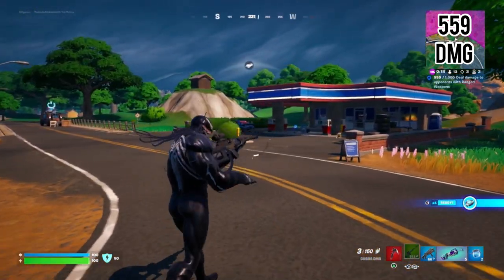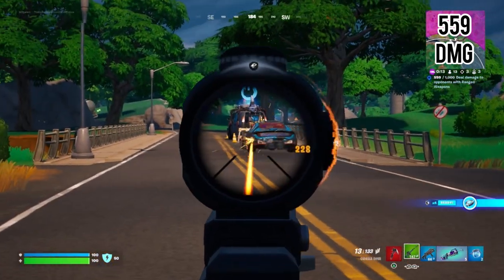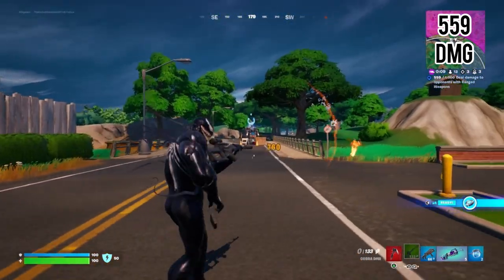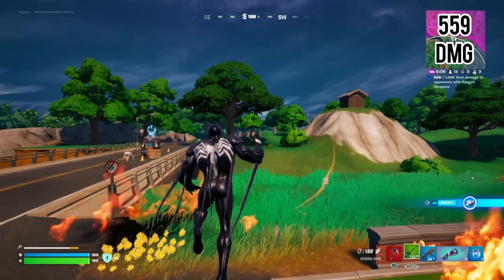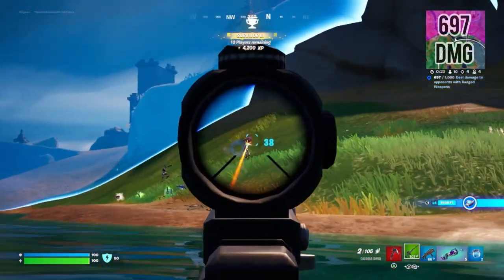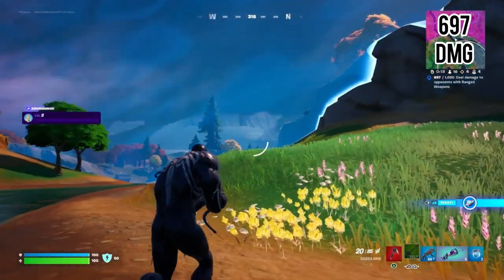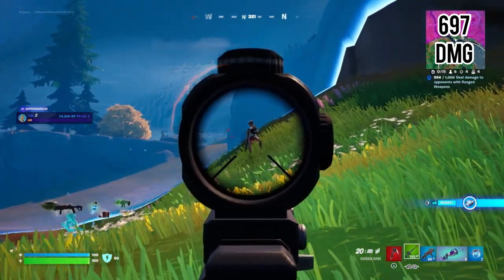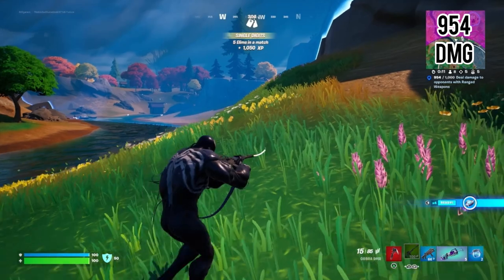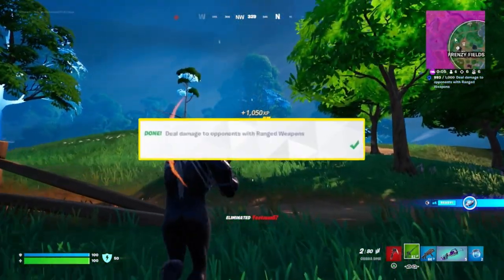We've been playing for a bit so we already got 559 damage. Watch out, he's hopping in the car, he's trying to get away — shoot him! I'm pretty sure I got him. I just blew up the gas station and that was totally worth it. Popped him, popped him! Let's get that other guy, we gotta get all the damage we can. We're sitting at 697 damage right now. There he is — you are done. 954 damage, let's go! Oh, we hit a thousand!